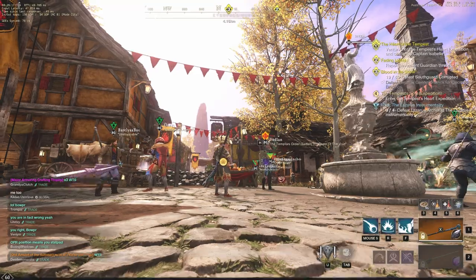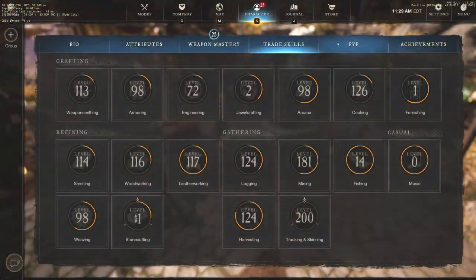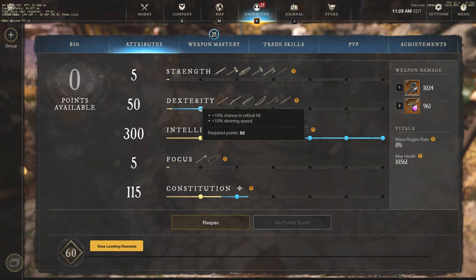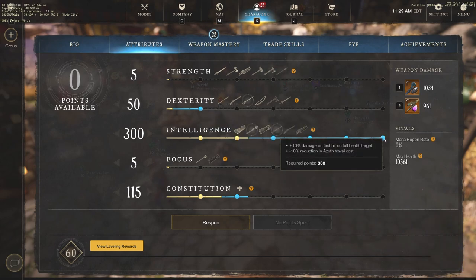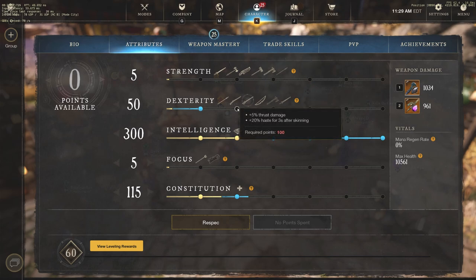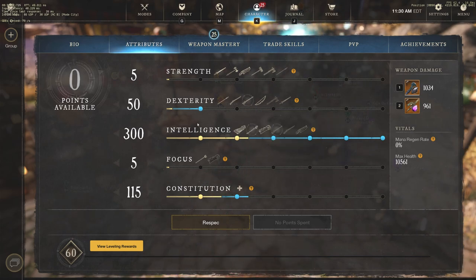The last thing to mention is to go to your attributes page and hit these milestone marks. With PvP you want to hit specific thresholds: 50 dexterity gives you +10% chance to critical hit; 300 intelligence gives you +10% damage on the first hit on a full health target; and 100 constitution increases max health by 10% of your physical armor. Try to hit the milestones that are actually beneficial to you. For example, I have no need to go to 100 dexterity since 5% thrust damage is really not worth it — I'd rather have more constitution or intelligence. These milestone dots give you different passive attributes, so definitely take advantage of that.